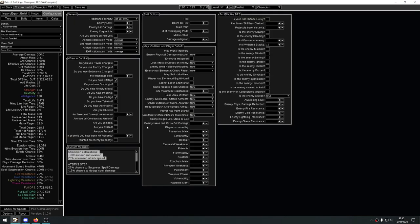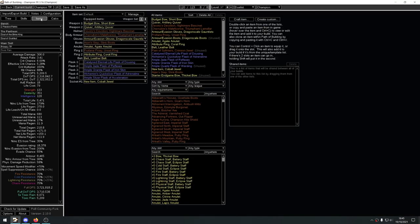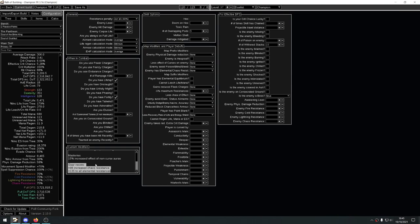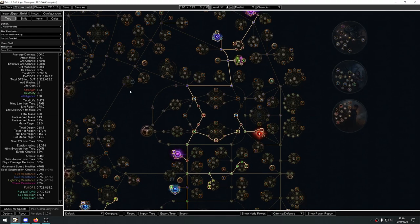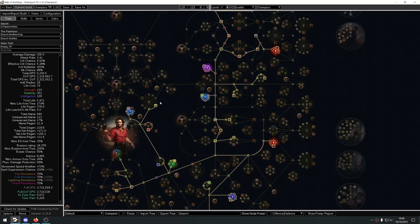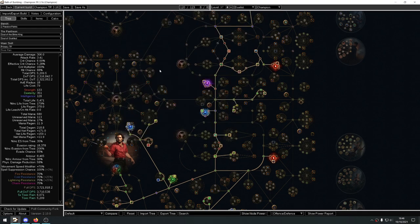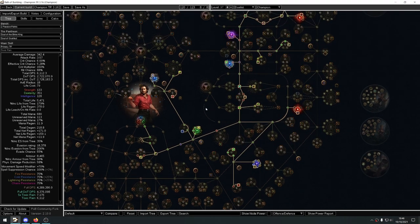A quick note on the calculations: spell suppression hasn't been updated in PoB yet so I removed the dodge and added spell suppression manually. There's one mastery — the aura effect one — that isn't being calculated either. Resists are entered as a custom modifier rather than on individual gear pieces. We're also going for chaos res because it scales our damage — there's a node that gives 1% damage over time per 4 chaos res — so invest in chaos res as much as possible.